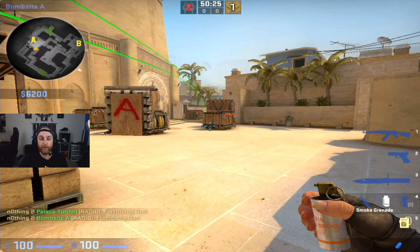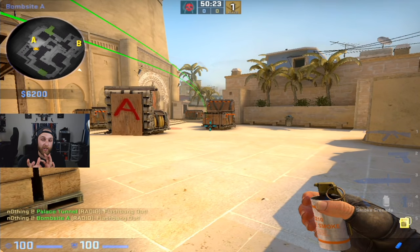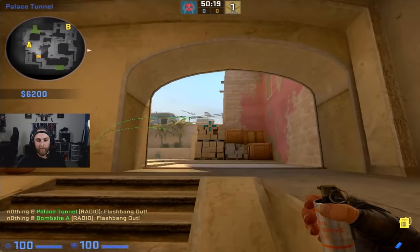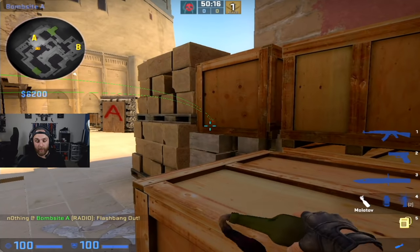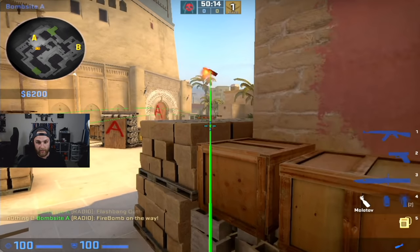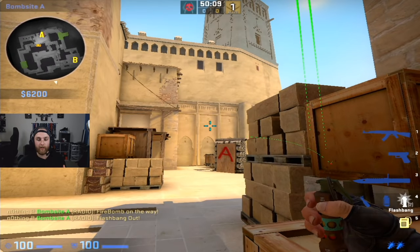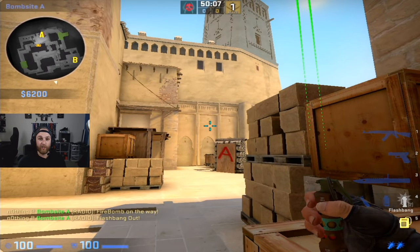That's pretty much it for the strat. You could throw in various variations, but the keys are the top stairs smoke — make sure you learn this one from ramp — and executing from the molotov timing of the first guy. Have the jump throw down, have the second flash down, and make sure your timing coming out halls and ramp is together. This is a great strat for when you have CZs or P250s, but you could also run it as a gun round strat or a mid-round eco buy. This is a great way to cover all the bases. Give it a try and let us know what you think.